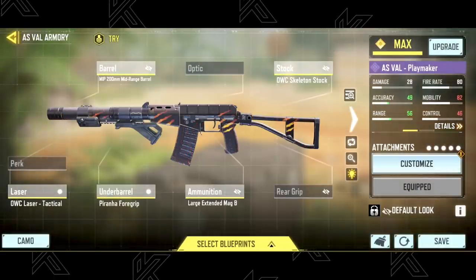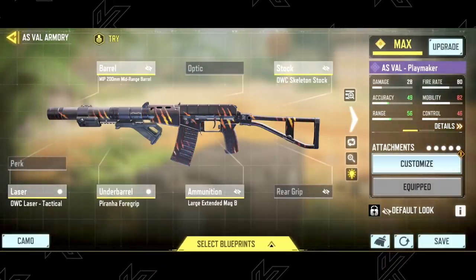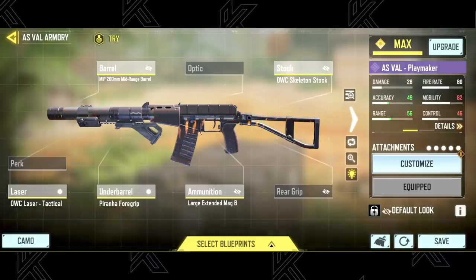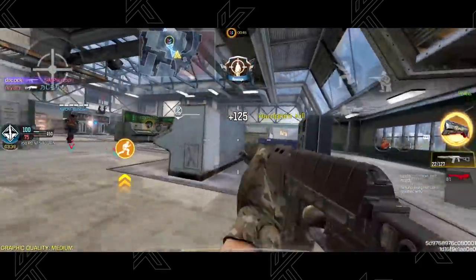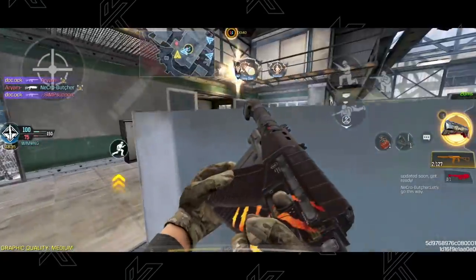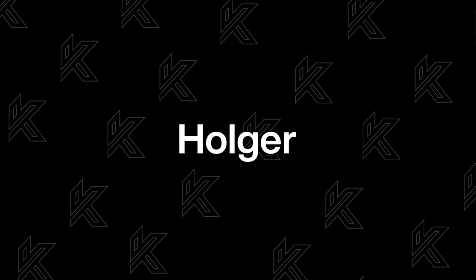Here's the build you can use: MIP 200mm Midrange Barrel, OWC Skeleton Stock, Dak Laser, Piranha Foregrip, and Large Extended Mag B. If you want to see how it performs, watch how Little B used this on Hardpoint in Standoff against Tribe Gaming on the COD Mobile YouTube channel.